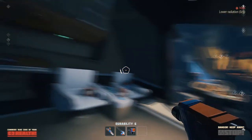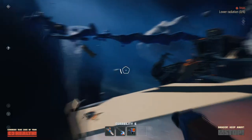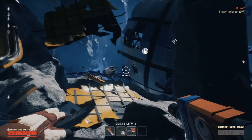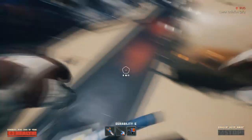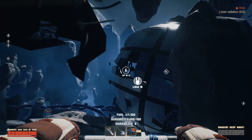The first of two blueprint locations needed for the jet accelerator is located inside the freezing zone, to the right of the starting ship of Chapter 2. The jet accelerator will increase boost to plus 100.